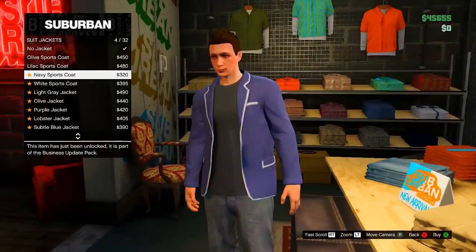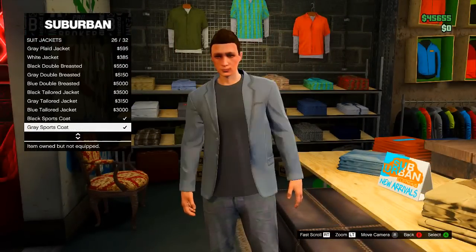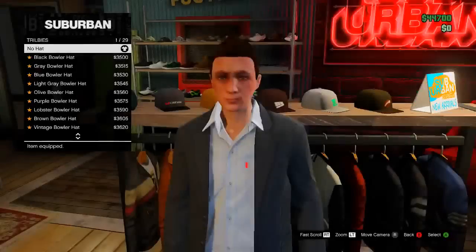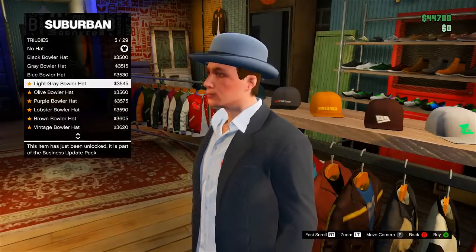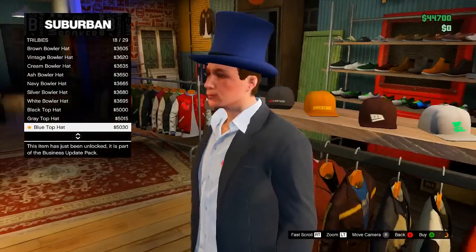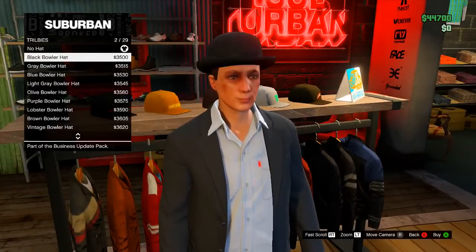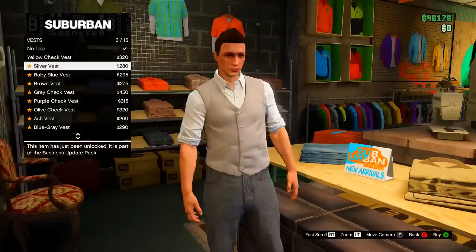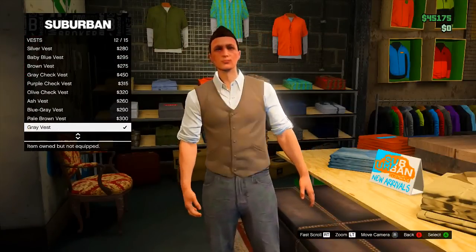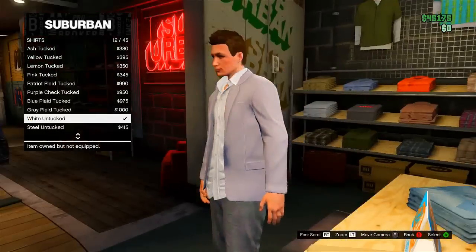Now showcasing the last part of the DLC — the new clothes. As you can see on screen, Rockstar have added a lot of new suit jackets for the male characters, which look absolutely amazing. I really do like the look of these suit jackets — they look nice, sleek, and professional. You've also got a bunch of new hats, including a different range of bowler hats as well as some top hats. Top hats aren't really for me — more of a funny thing — but it's always down to personal preference. Obviously I can't showcase all of the clothes, but I wanted to give you guys an insight into what to expect. Female characters also have a lot of new clothes added in, so go to the store to check out what's available.